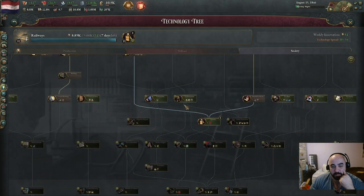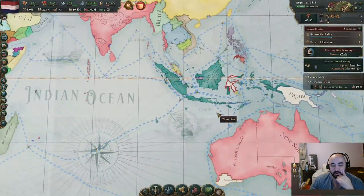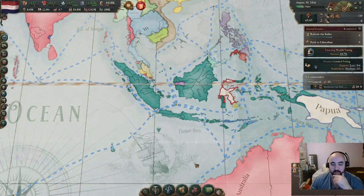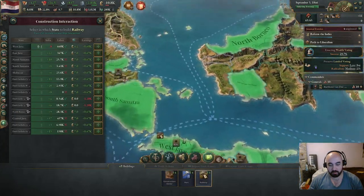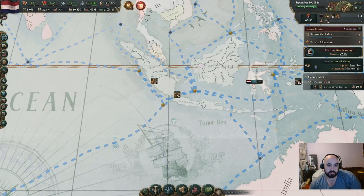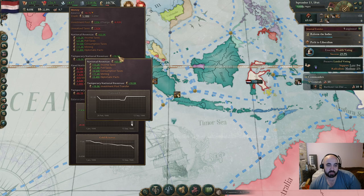After we research quinine, I guess we will want egalitarianism relatively early. It no longer allows us to go multiculturalism, which is kind of where we need to get to. We have to get from here to there somehow. We will of course put at the top of the queue a railroad in West Java - that's the only place where we have an infrastructure problem. That'll help to make everything more profitable.